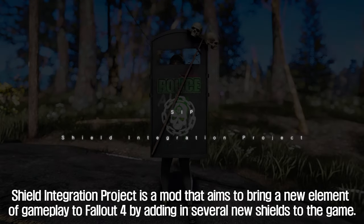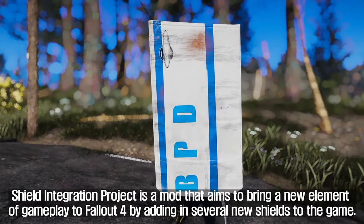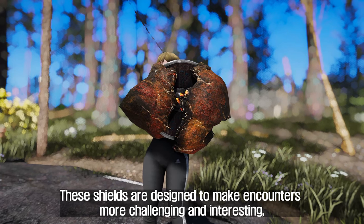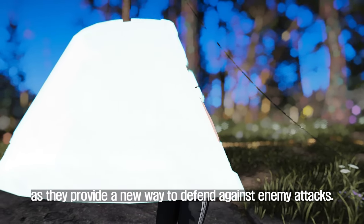The first is the Shield Integration Project. The Shield Integration Project is a mod that aims to bring a new element of gameplay to Fallout 4 by adding in several new shields to the game. These shields are designed to make encounters more challenging and interesting, as they provide a new way to defend against enemy attacks.